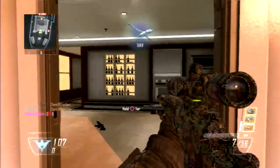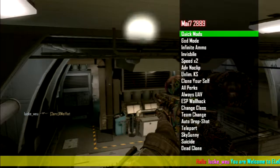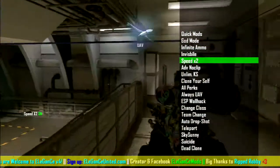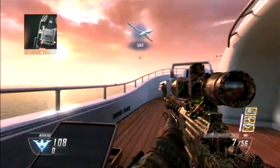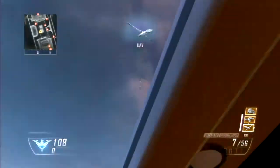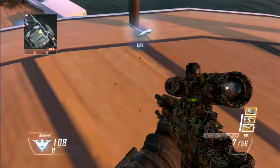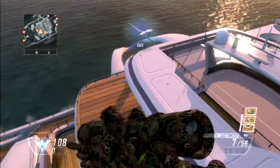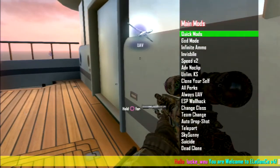Now opening the menu — under Main Mods you have Quick Mods, god mode, infinite ammo (usually set by Quick Mods), and speed. You also have Advanced No Clip. Basically you push R2 and you can start going around the map. You can stop and you'll fall, but you can keep doing it. You can even get on top of things, which means you could get trick shot angles from way up high.